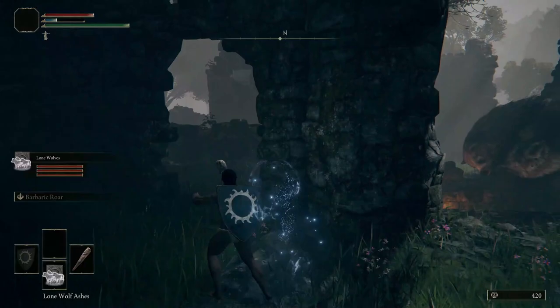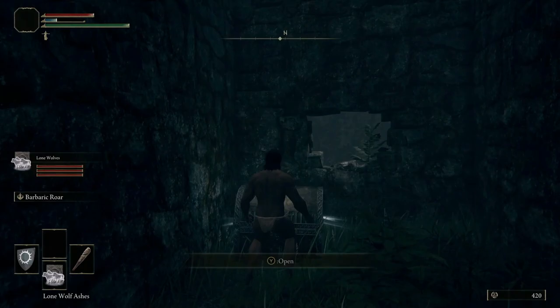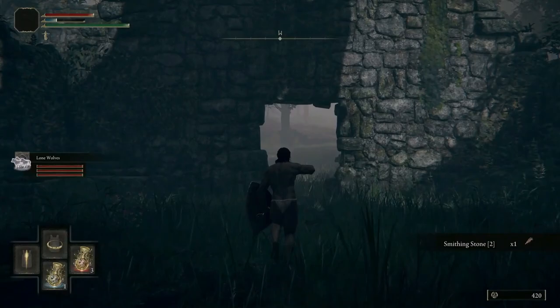A quick side note: there is an NPC, Blyde the Half-Wolf. He can be found here at the ruins, howling from the top of the highest tower. Fast travel back to the Church of Ella and speak with Kale, who will give you a gesture that will grant you access to Blyde's questline. I'll skip this for now and get back to it later.